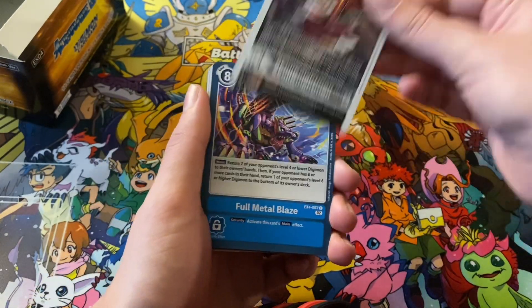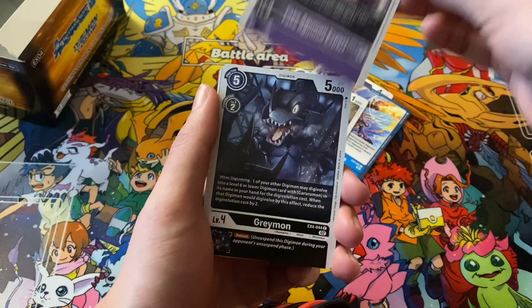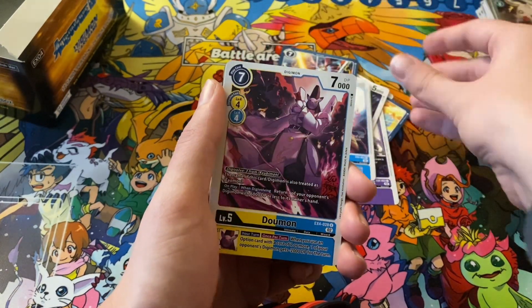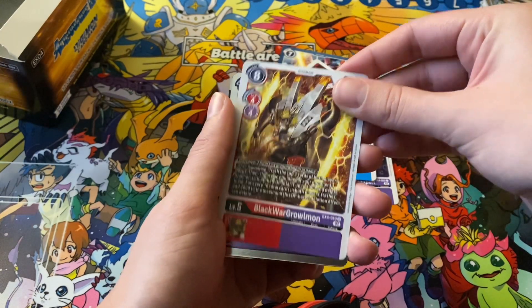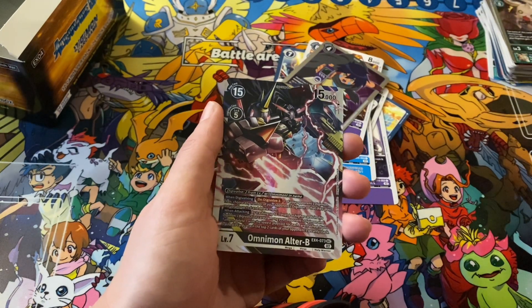We got Skullknightmon, Fullmetal Blaze, Agumon, Fake Agumon Expert, Greymon, Heaven's Judgment, Renamon, Delmon, Kokumon, Blackwar Growmon, Kenan Cryer, and Amiumon Alter B.